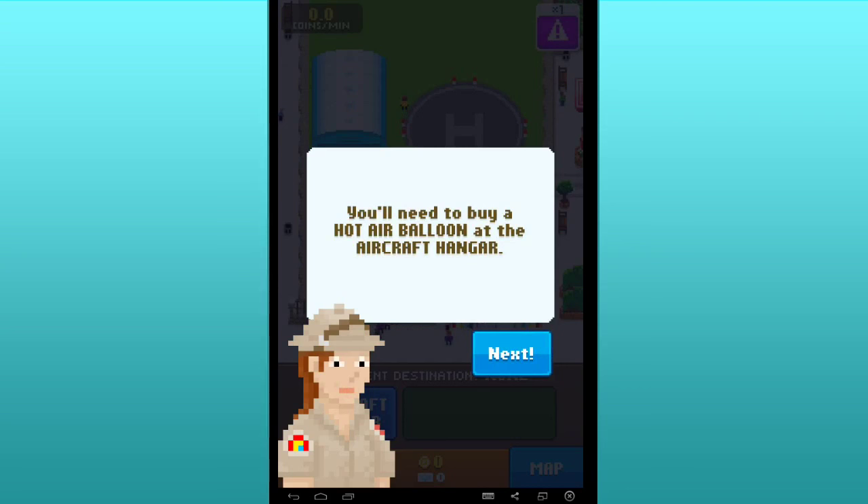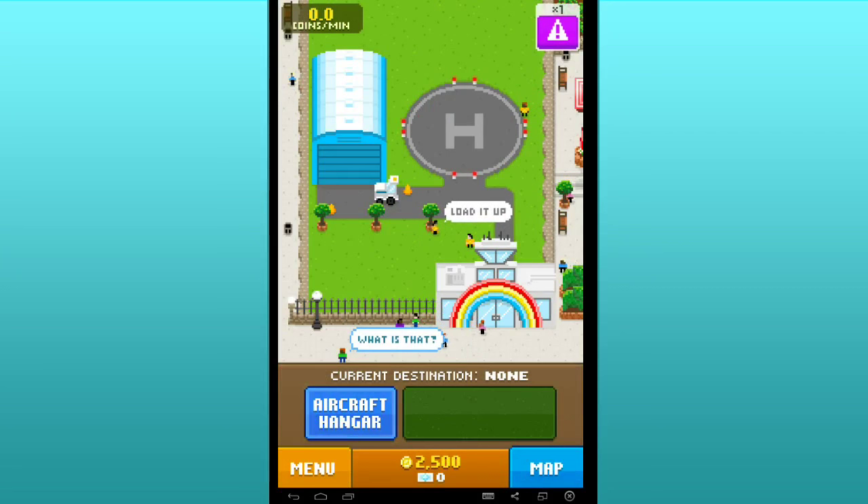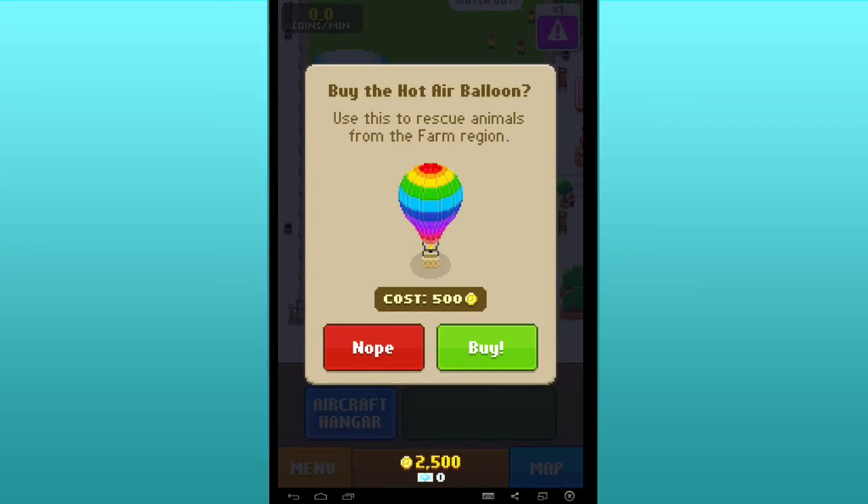You'll need to buy a hot air balloon at the aircraft hangar. Okay, there are 2,500 coins. Now go get some animals. Am I just going to like team rocket sort of fly over them and throw a net overboard, Sue? I could use some more guidance here. So we have a little aircraft hangar over here and it looks like this is a little private area for workers.